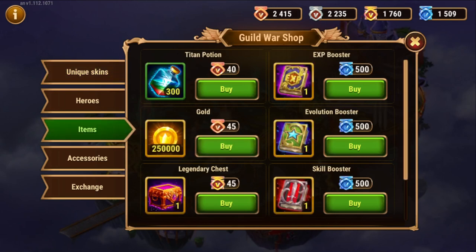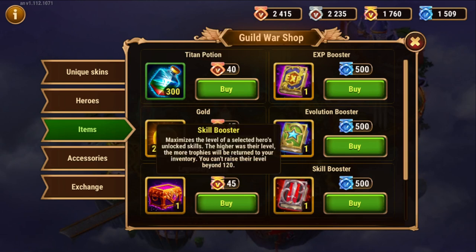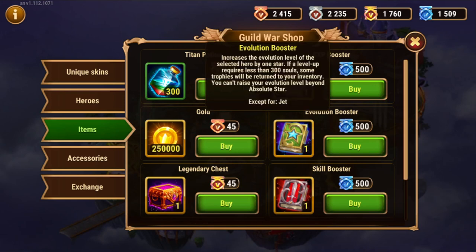you can go to the merchant and look for the EVO Booster. There are other boosters worth mentioning briefly. The experience booster lets you upgrade your hero all the way to level 120 using the trophies. The skill booster lets you upgrade one of your hero's skills to the max level. These also consume the CSW trophies — the blue trophies as well.